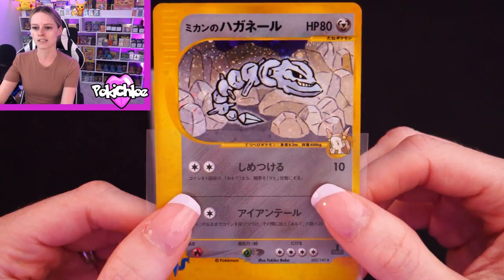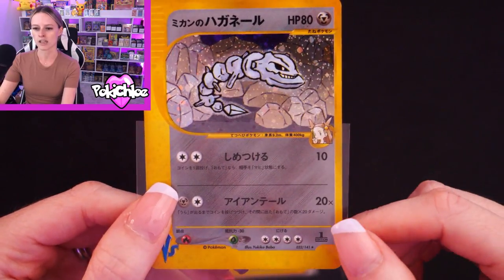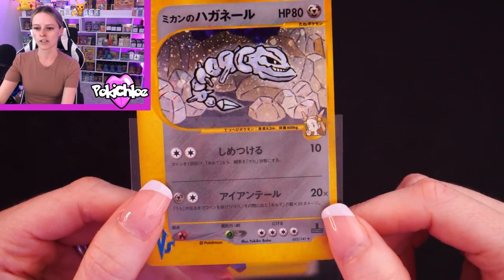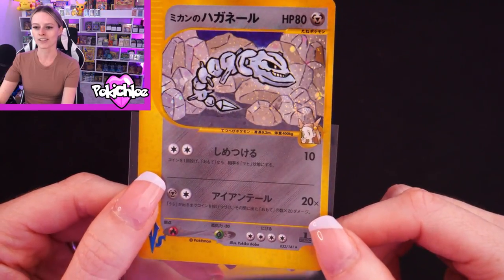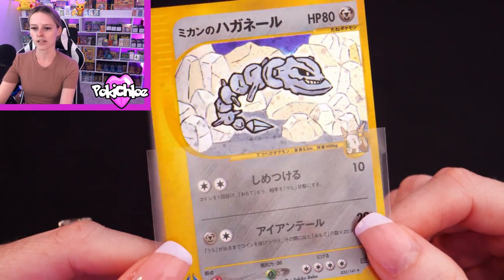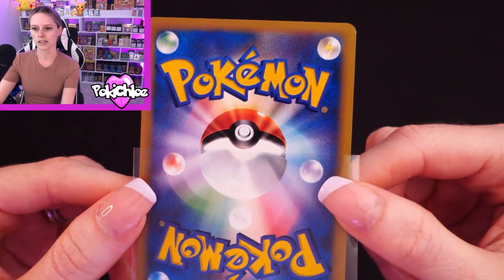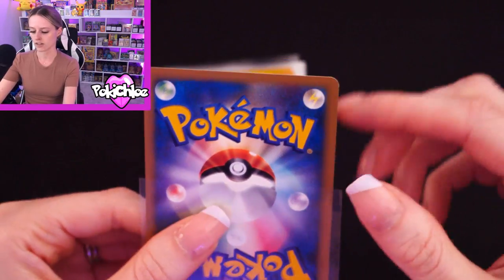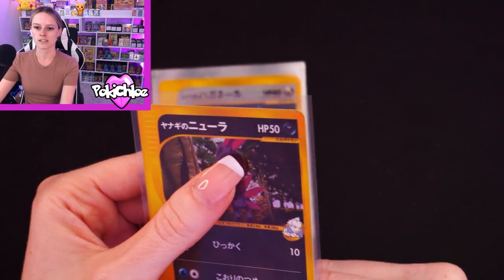Next up we have Jasmine's Steelix. I thought there was a swirl on this — yes, can you see in the bottom right-hand corner? When I shine it in the light at the right moment it's more like a firework than a swirl, but there we go. Let me know what you think of the condition of these as I go through.